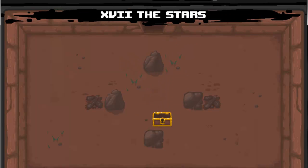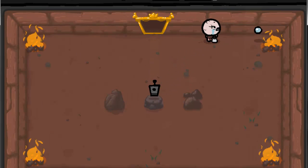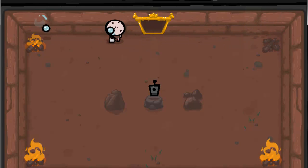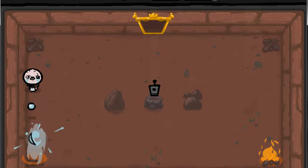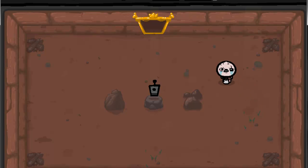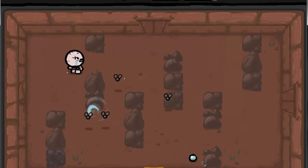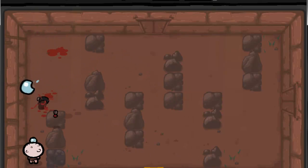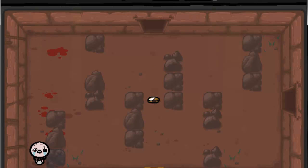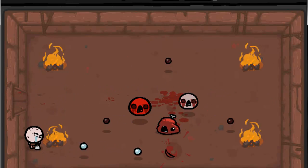I don't remember what that one does — oh, it took me to the item room, cool. I like Monstru too — one of the bosses is named Monstru, and when you use this item it will actually jump down on top of whatever you're fighting, although you can't use it on Monstru, which I guess is a smart thing. I don't have a bomb anymore because I used that one. When you find the store, hopefully there'll be a bomb in there.